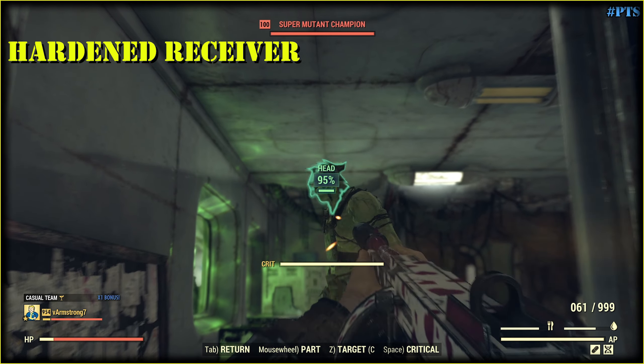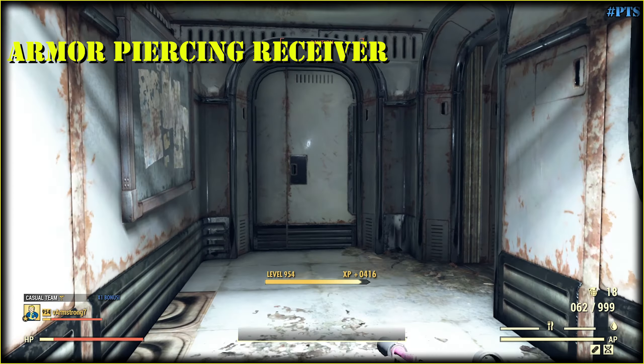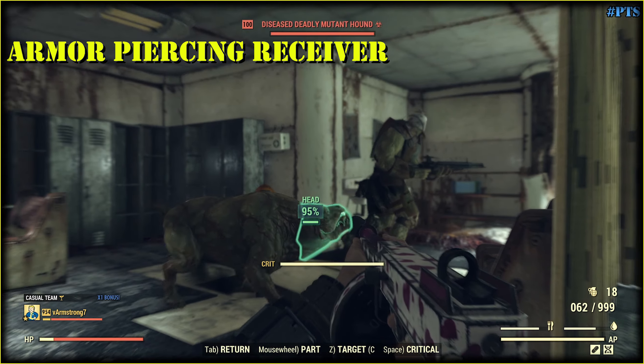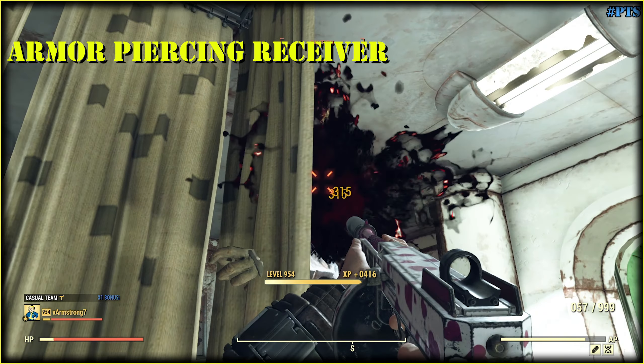Let's try here. With the hardened receiver: 128 and 230. Now let's swap it for the gun with the armor piercing receiver. And here we get 175 and 315. So you can see the difference.